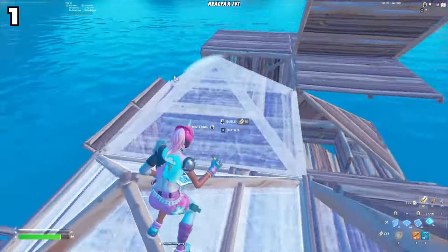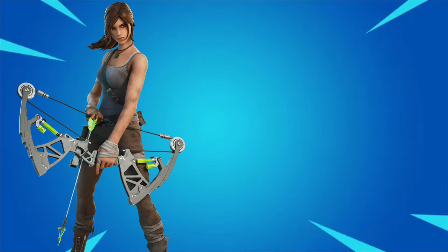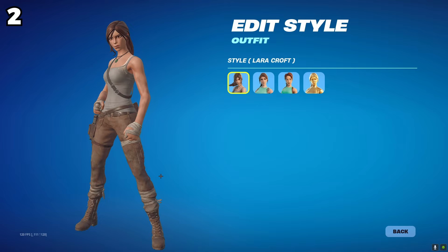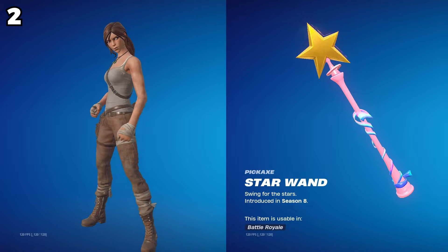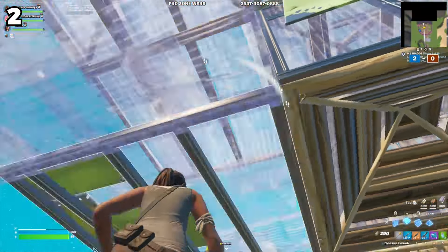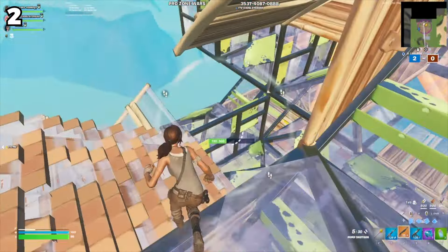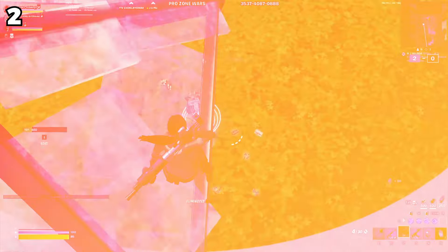It's a sweaty combo and if you run into someone wearing this combo, I would just run the other way — just like the next combo on the list, which is the Lara Croft skin and the Star Wands. The Lara Croft skin paired with the Star Wand in Fortnite is a very tryhard combination. The combination of one of the best battle pass skins of all time and the sweaty aura of the Star Wand projects a tryhard vibe. This combo signals the player's commitment to standing out and playing competitively.